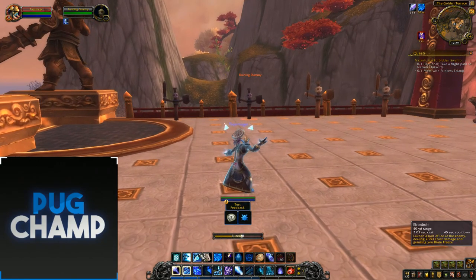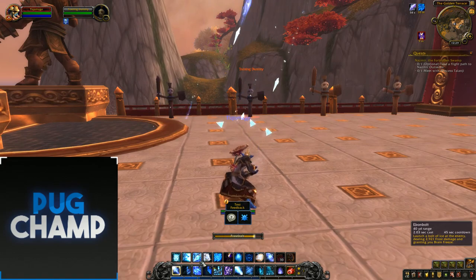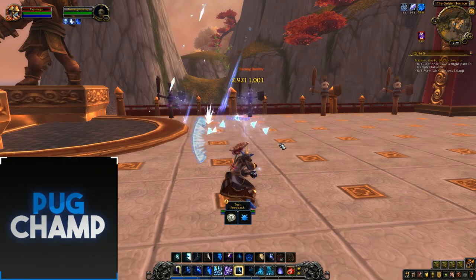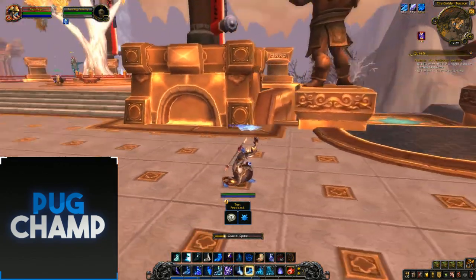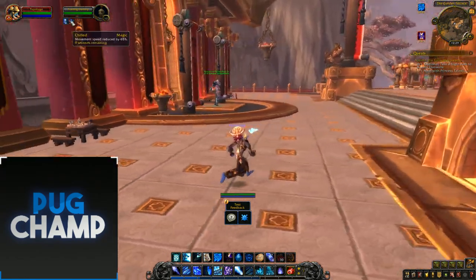Spam Blizzard and use Ebonbolt when it comes off cooldown — it hits two targets, which is really good. This is basically the gist of the rotation, and it's really good even for AoE where you can see it hit two targets for 5k.